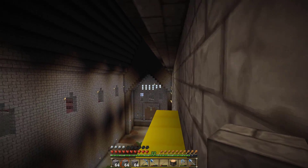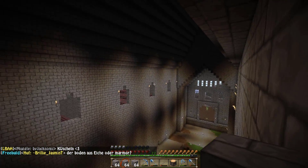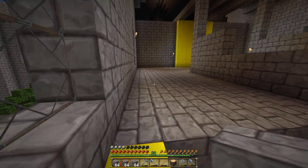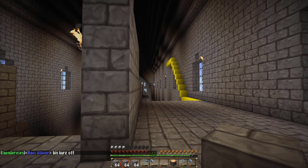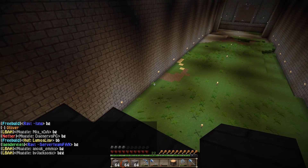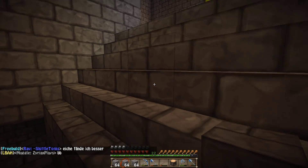Dann wird hier oben eine Dachetage sein. Wir werden auch Dachgauben in die Dachschräge reinsetzen. Ob wir dann nochmal eine Etage nach oben bauen oder ob das einfach sehr hohe Räume werden, das weiß ich noch nicht — das können wir im Laufe der Folge klären. Dann geht hier noch eine Treppe nach unten, weil wir haben hier unten noch sehr viel Platz, den ich natürlich auch sinnvoll ausnutzen möchte. Da seht ihr alles frei, alles unbebaut — wir haben unendlich viele Möglichkeiten hier später.